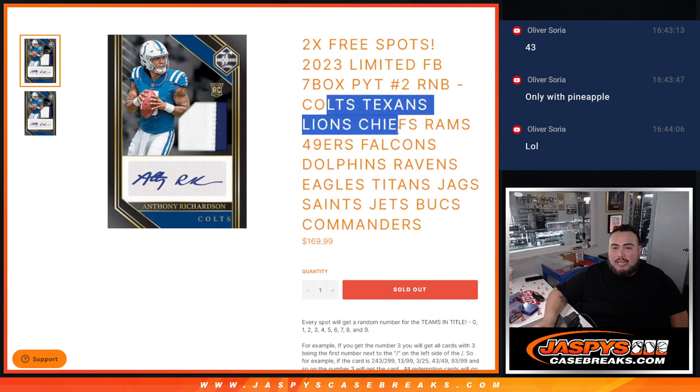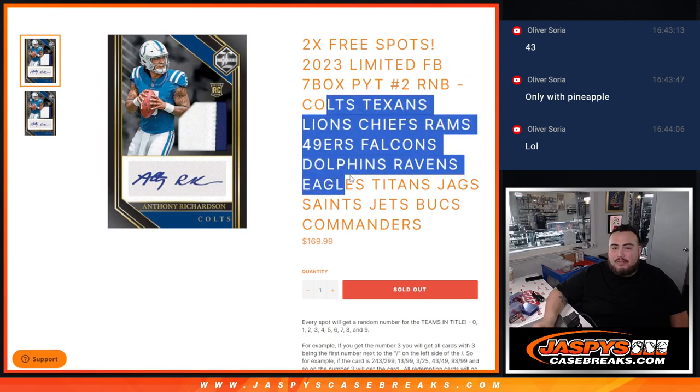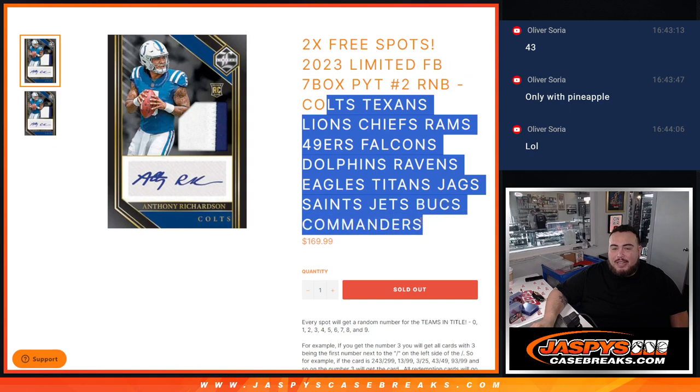The 16 teams are: Colts, Texans, Lions, Chiefs, Rams, 49ers, Falcons, Dolphins, Ravens, Eagles, Titans, Jags, Saints, Jets, Bucs, and Commanders.